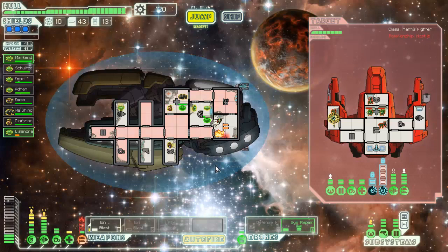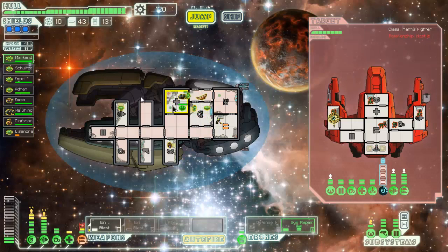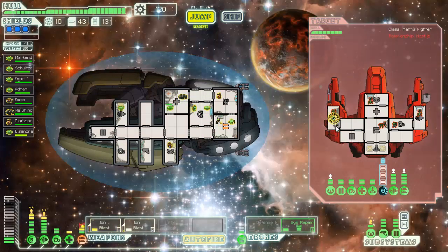So we're probably gonna run from this one — actually, I feel like we can make this happen pretty easily. Let's get him in here, get him back in the weapons. Keep this down as long as we can. We need to get some more weapon levels both as a buffer and because we're going to need them if we get another weapon — yeah, we should be fine.